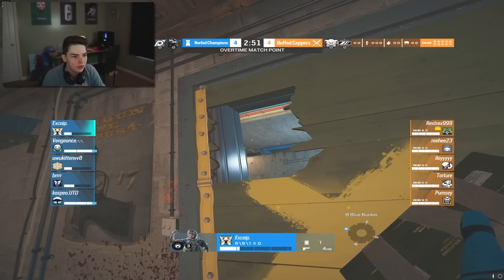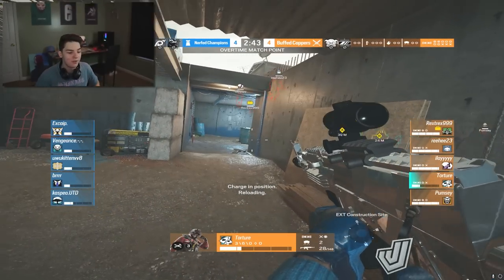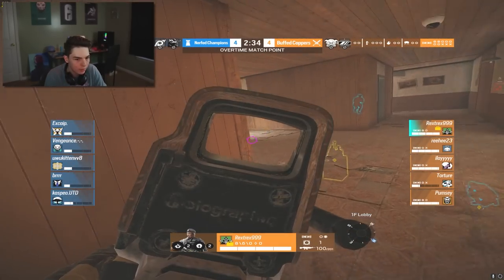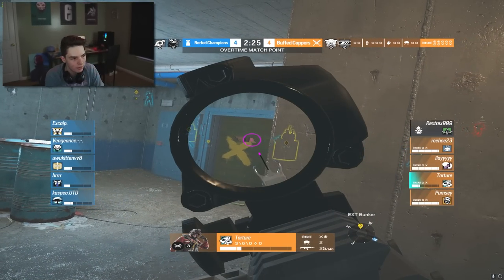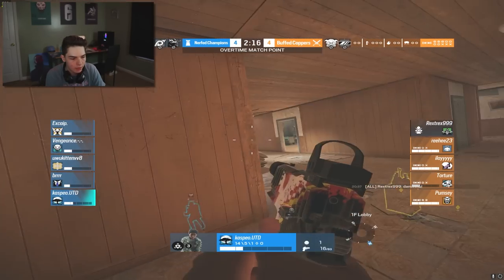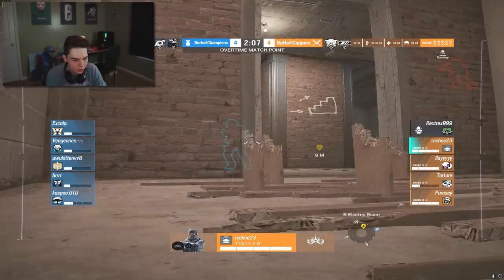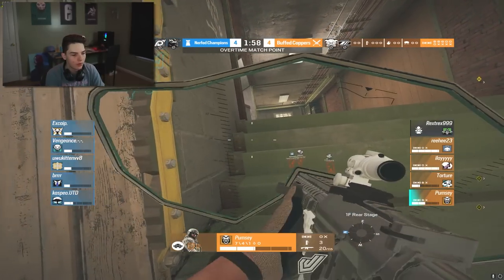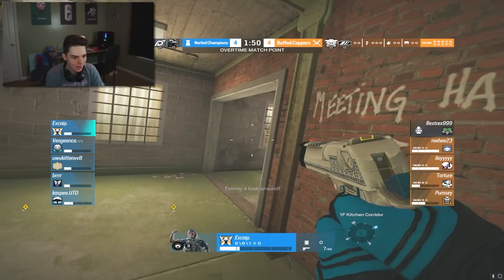Final round - four to four, match point. Xcap throws a C4 and blows it up doing a ton of damage to Torture, but the 200 HP comes in clutch and Torture survives with some HP to work with. Rex - one of our best copper players - gets taken out early as Melusi flanks him on the main stairs. Not a good start for the coppers. The diffuser is down in Lobby and it looks like Melusi might set up to hold it with some champs rotating to main stairs to help.